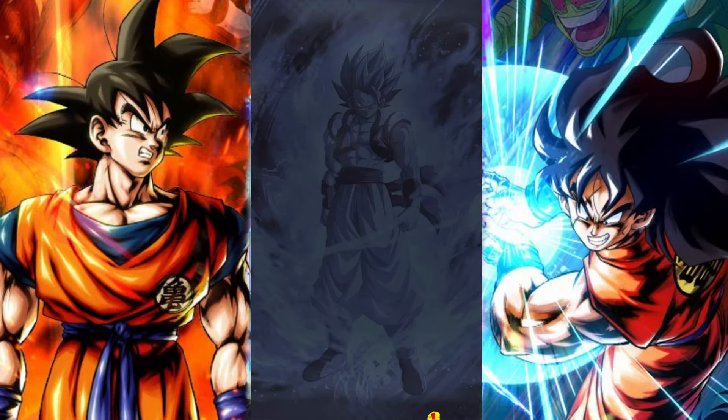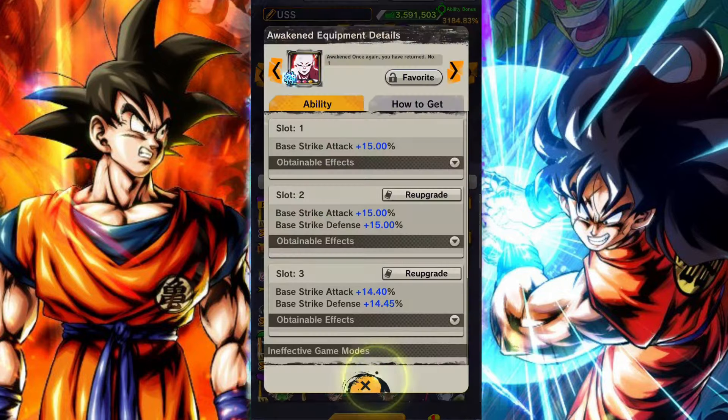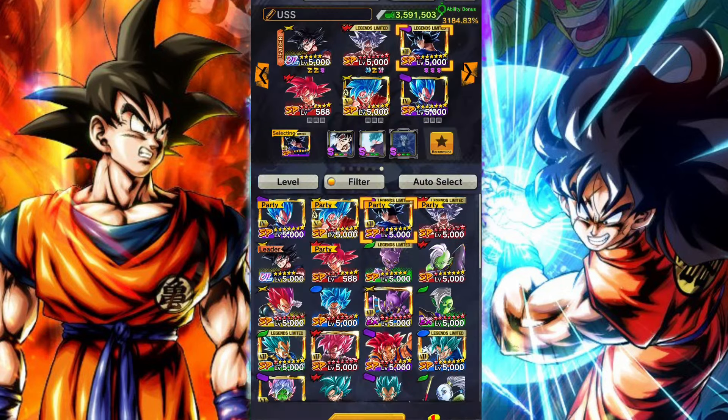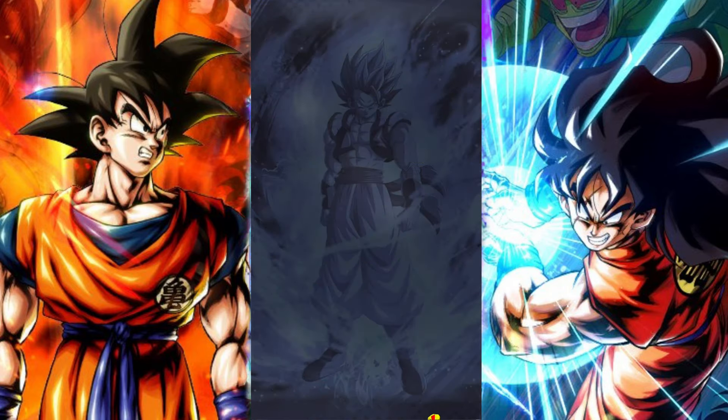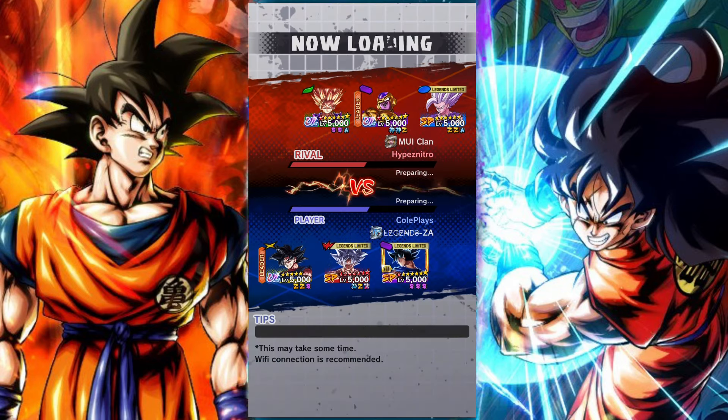G'day and welcome back to another DB Legends video. In this video we're going to be taking a look at the power of team UI. This is kind of a theory or an ongoing question: how much UI is too much UI? We have the purple Legends Limited Zenkai UI Goku with his latest equip, the red Mastered Ultra Instinct Goku, and the yellow Ultra Instinct Goku. Let's see just how good a team full of the UI mechanic will be.